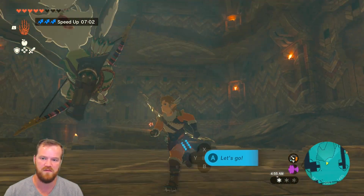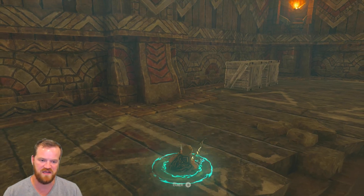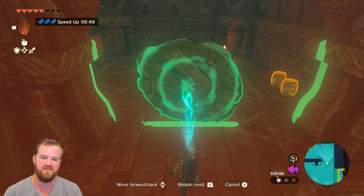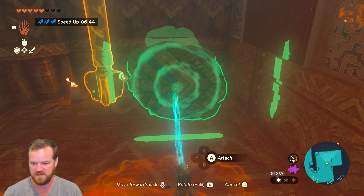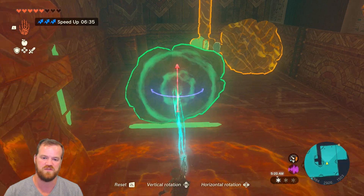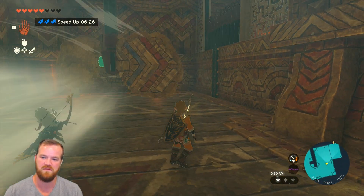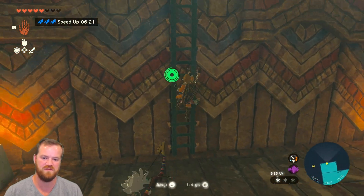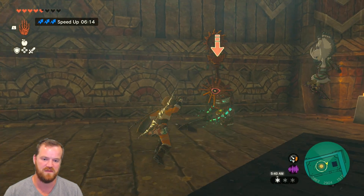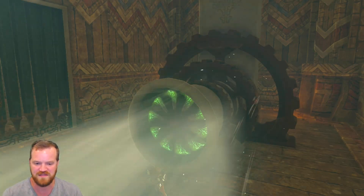These little fan blades — you can see they have arrows on them, which tells you how to attach them to this dead fan. We want to have them as wide as possible, and there are four around here. Let's attach just two and see if that's enough. Two is enough — as long as that's spinning long enough, you can get through here. Then Tulin, let's activate this. That's the fifth terminal.